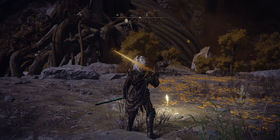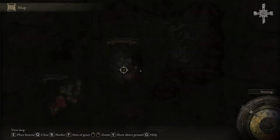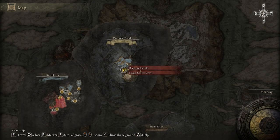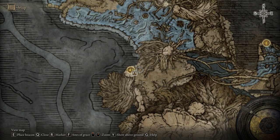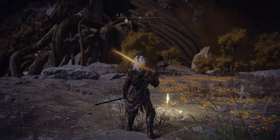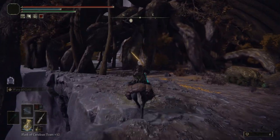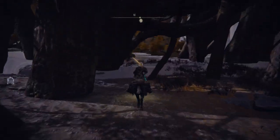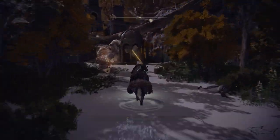Now with the Cursemark of Death, we have to make our way to the last location where Fia will be: the Deeproot Depths, right over here on the map. If you don't know how to get there, there are two ways, and I have videos on my channel showing how to reach the Deeproot Depths. There are also people who definitely know how to get to this location. If I miss something, you can also watch the complete Fia's questline video.